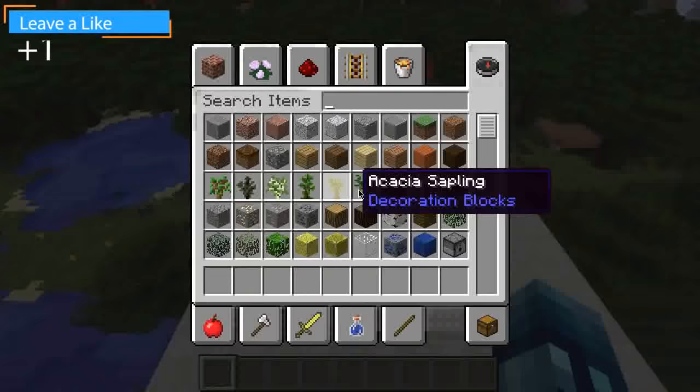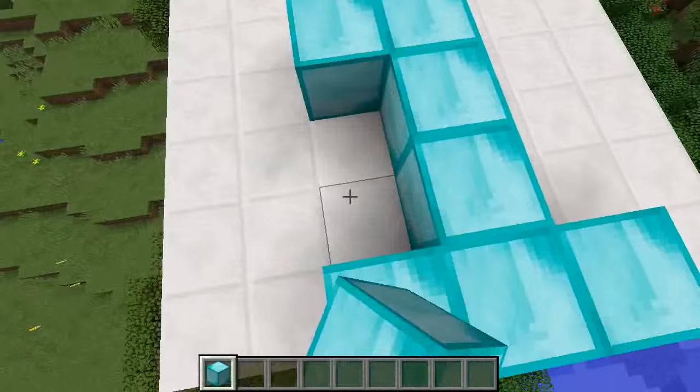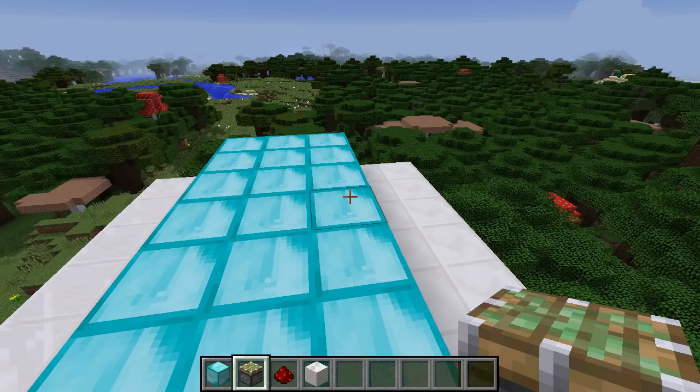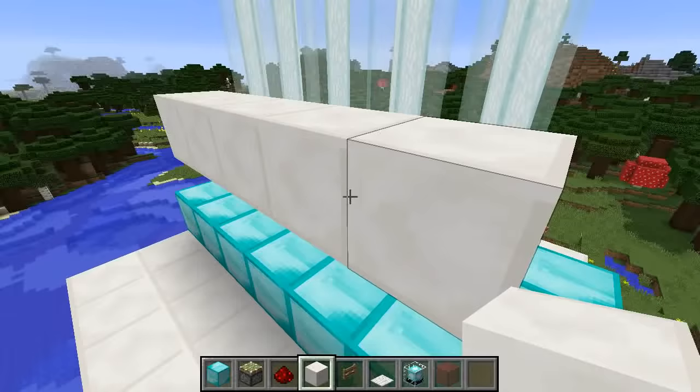The first thing you're going to want to do is start with a 7x7 platform. Then we're going to grab some diamond blocks and fill in like three rows with diamond blocks, just like this. After that, we're going to need some sticky pistons — that's the kind of piston we want — as well as some redstone. I'm going to grab some quartz too, because this is going to be the main block I'll be building off of. You don't necessarily need quartz, so grab the block of your choice and add on a layer right next to the beacon beams.